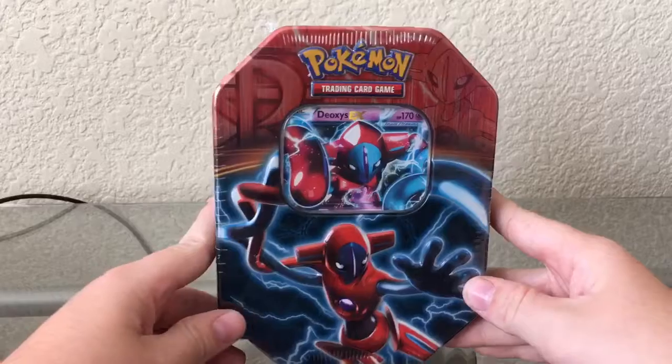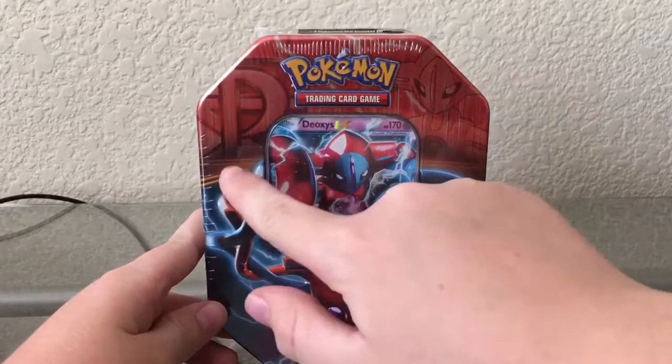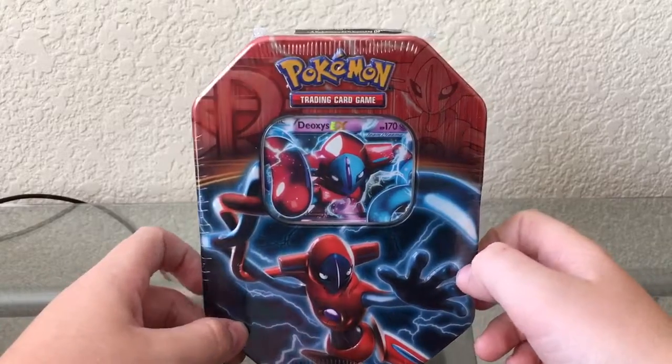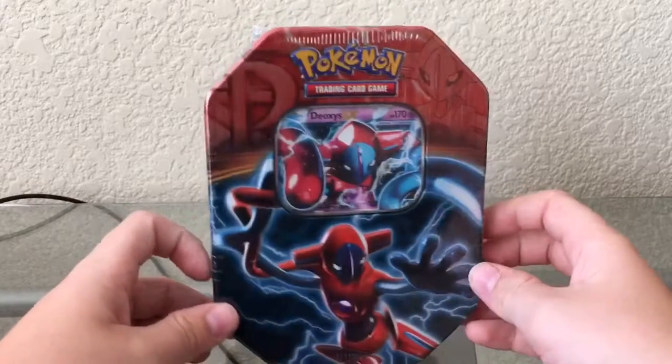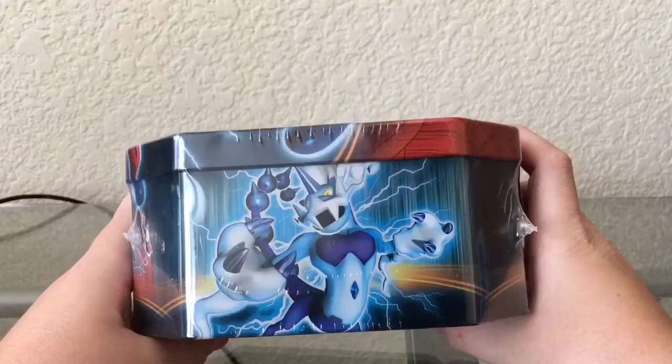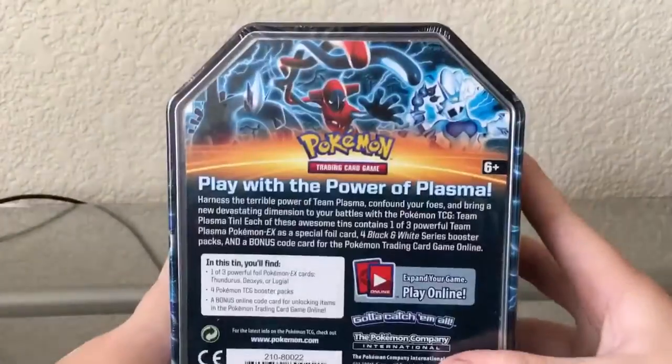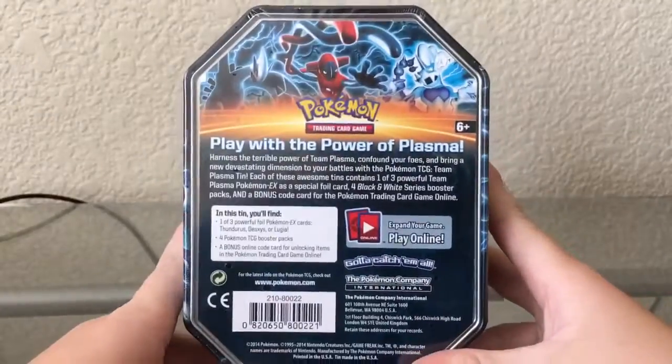So here it is. It's got Deoxys EX and the Team Plasma symbol right there. And then Deoxys looks kind of weird. And then on the side we have Lugia right there. Deoxys in the front. And Thundurus — Thundurus is really cool — Thundurus on the side. And then the back says: Play with the power of Team Plasma.